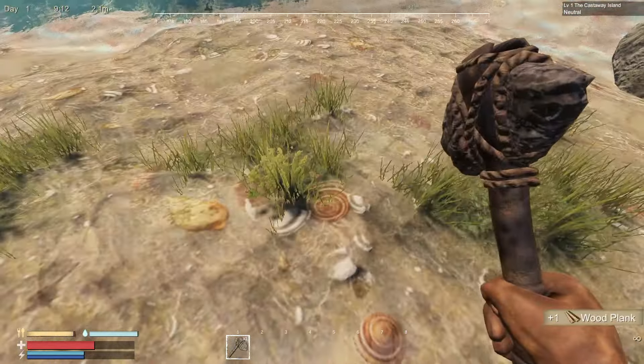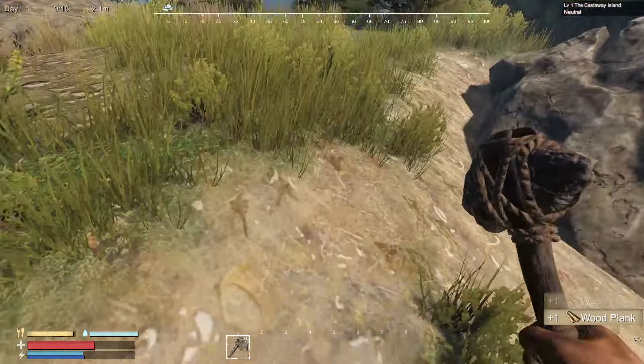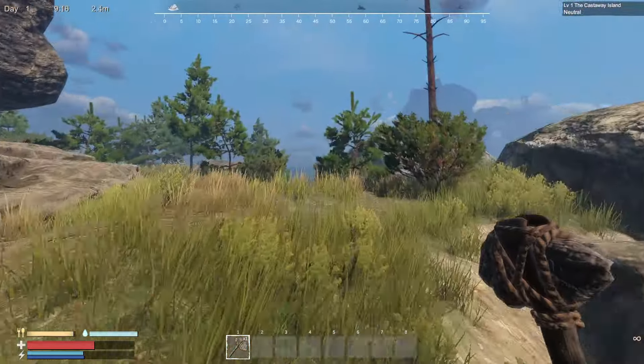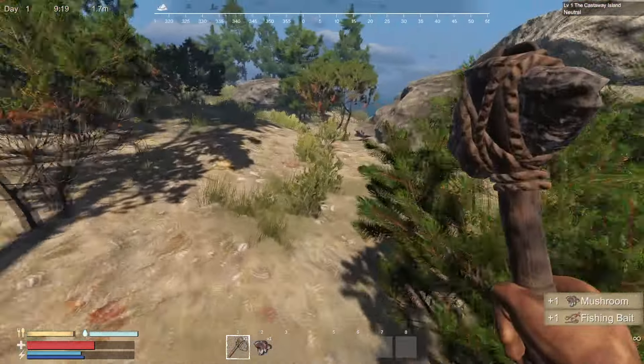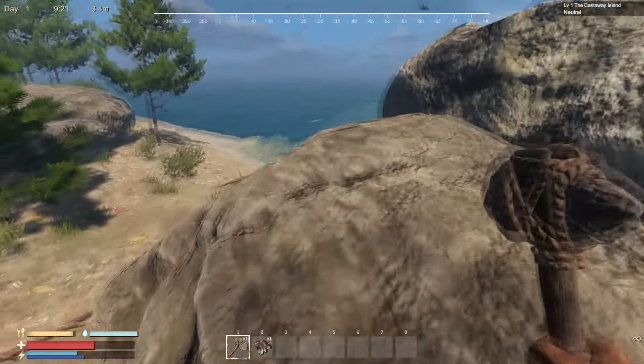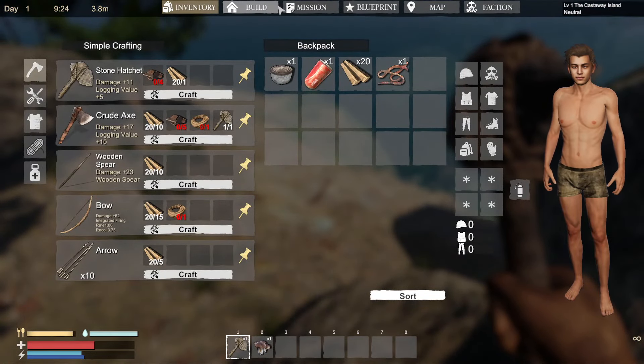All right, let's try and get some rocks. Can we pick rocks up off the ground? Of course you can. What is all this? Let's get some mushrooms - it's got fishing bait as well so you can go fishing, that's crazy. We're gonna need to get the crafting sorted, so we need a stone hatchet, some rope and some scrap metal.